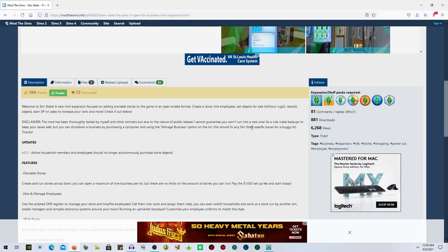It says: 'Welcome to SimState, a new mini expansion focused on adding ownable stores to the game in an open-ended format. Create a store, hire employees, set objects for sale without rugs - we love that - restock objects, and earn XP on sales to increase your rank and more.' There's also a disclaimer that the mod has been thoroughly tested.